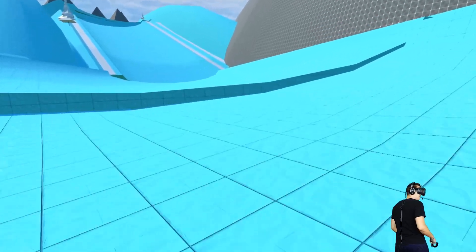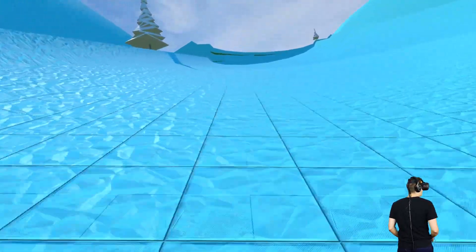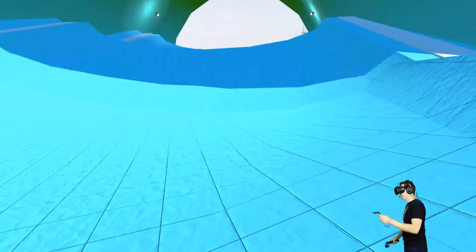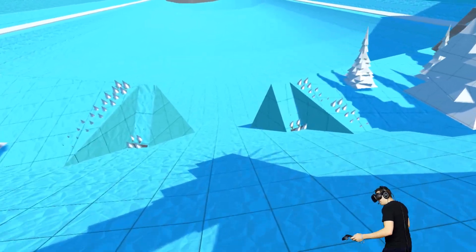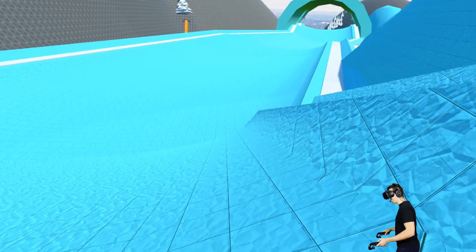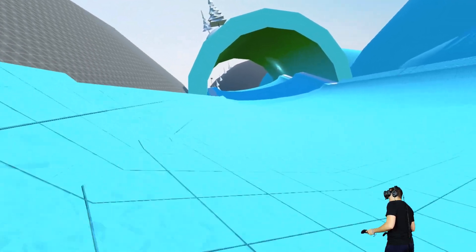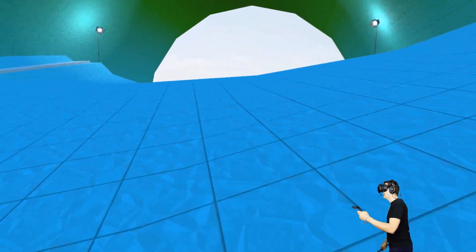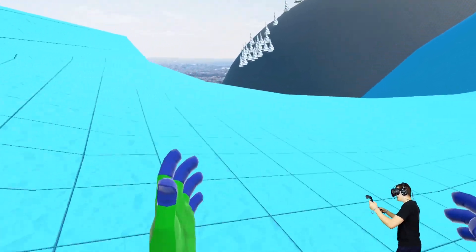Why am I going backwards? I don't want to go backwards! You can't really control yourself on this blue stuff. There's lava - this is gonna make me uneasy. We've gotta build up enough speed to jump that lava gap, which I don't think we're gonna be able to do especially if we keep bouncing around. Go this way - we got some speed! Oh we made it dude! Apparently grabbing does work.